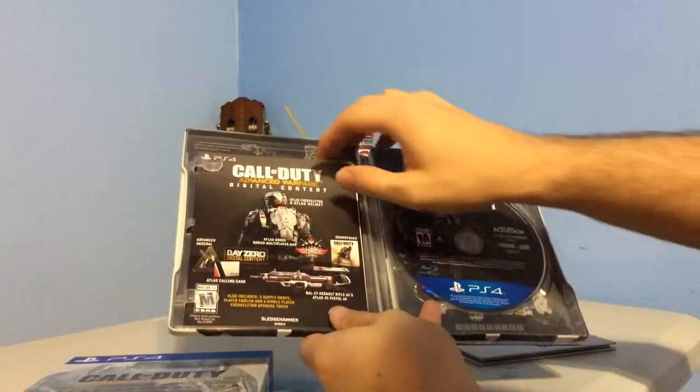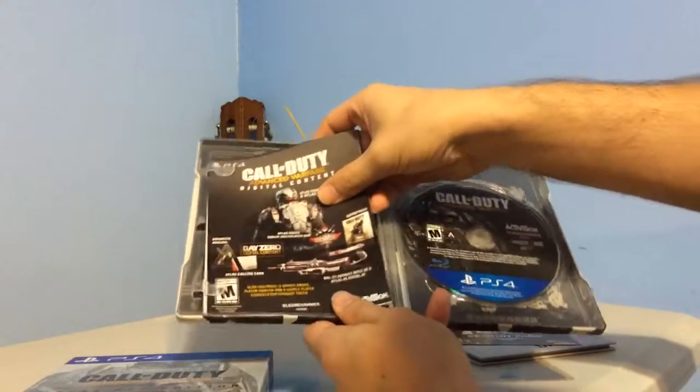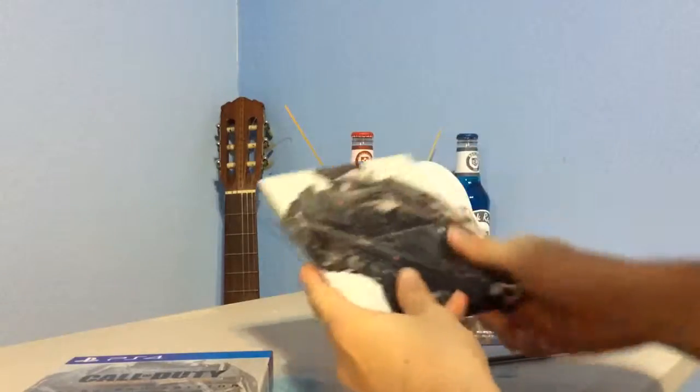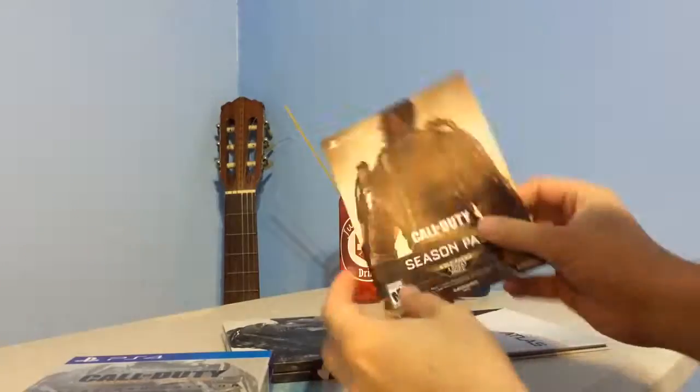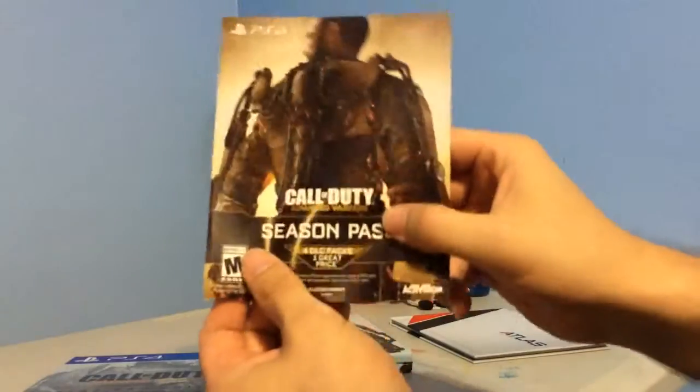You have the CD, the extra content for the Atlas uniforms, weapons, and some codes. And here's the season pass — the season pass codes right behind. I'm not gonna show you the codes because it's all mine, haha.